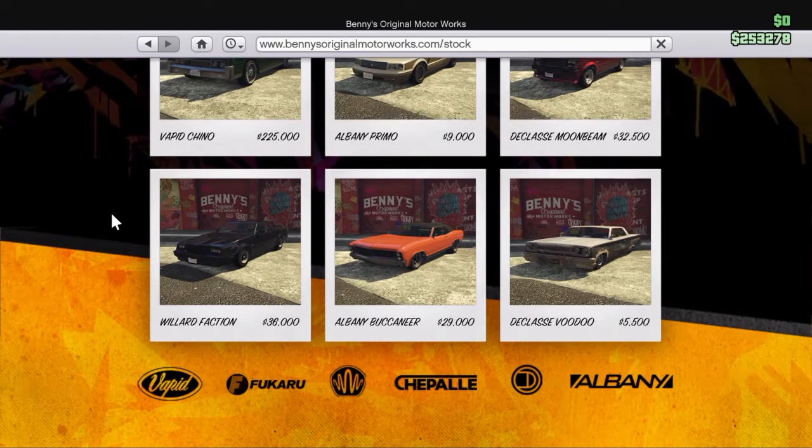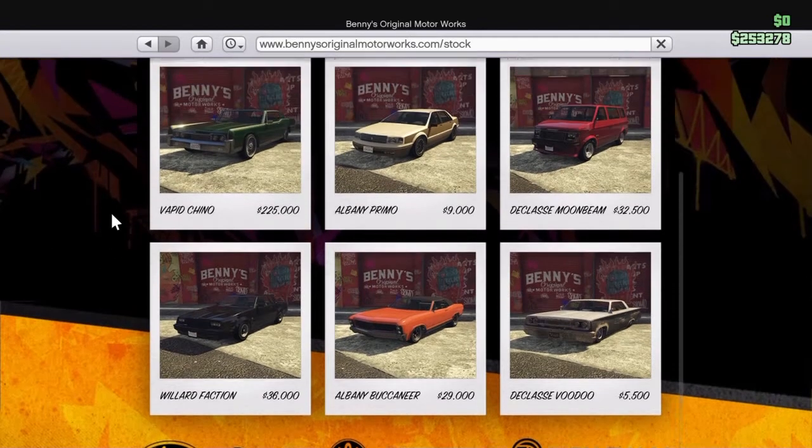I'll tell you guys all of the new customizations you can add to the car. You can add hydraulics — which is a big new one — different engine settings, steering wheels, rims, tires, gear shift levers, horns, bobbleheads, rear window plaques, vanity plates and plate holders, sound system mods, and custom paint jobs. That's pretty much the whole update: the cars, the new weapons, and all the new customizations.